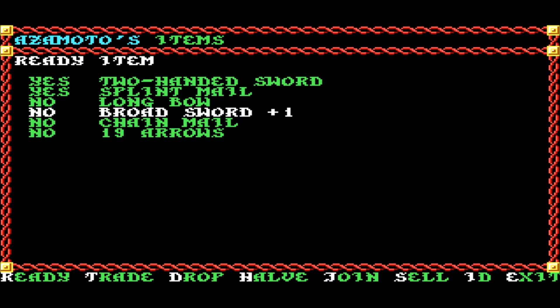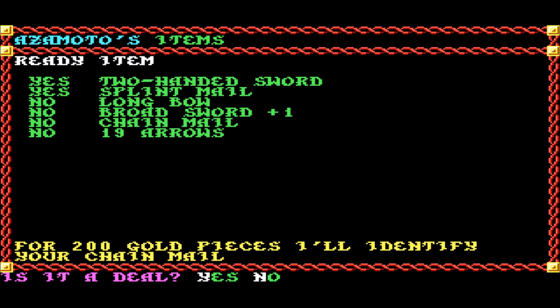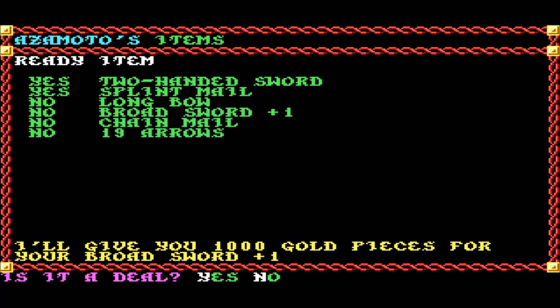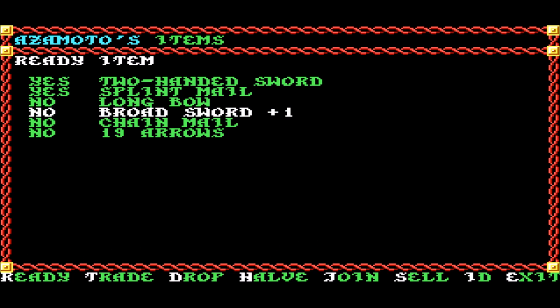Is a broadsword usable along with a shield, I wonder? Or is it a two-handed weapon? Also, how much does it cost to identify Chainmail? It will cost 200. Is it worth more after I identify? It was worth 1000 before. It's still worth 1000. No care.